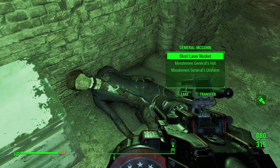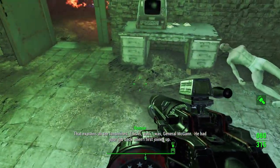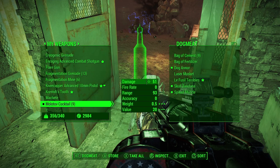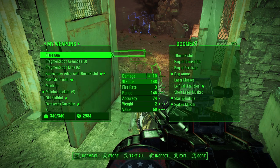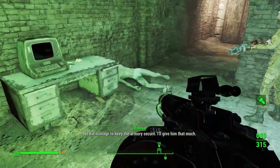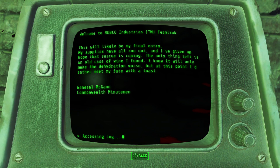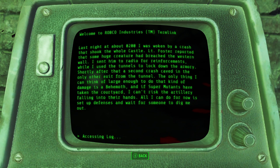General McGann. That explains all the landmines. This is — well, was — General McGann. He had your job back when Ronnie was joined up. Must have gotten trapped down here when that sea beast attacked the castle. Oh, so the Mirelurk queen was around all the way back then. That Mirelurk queen took down the whole freaking thing. He managed to keep the armory secure — I'll give him that.